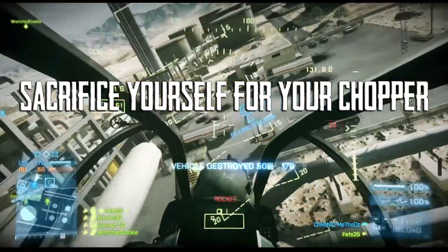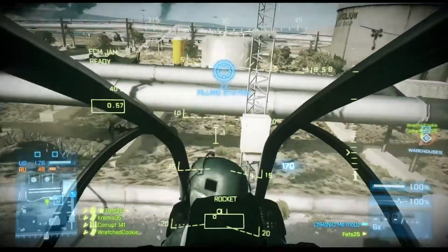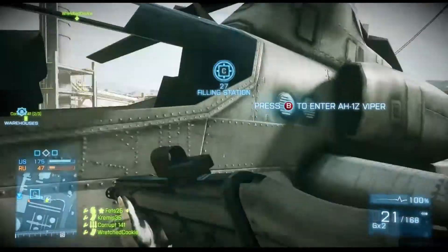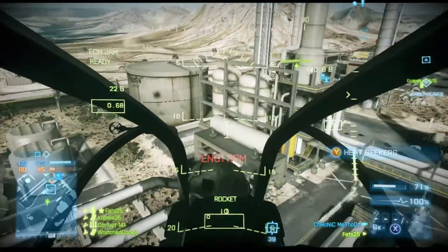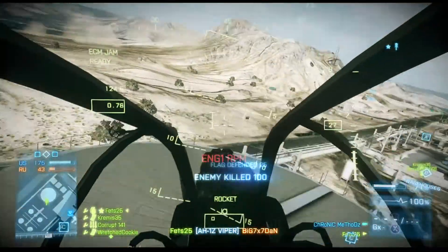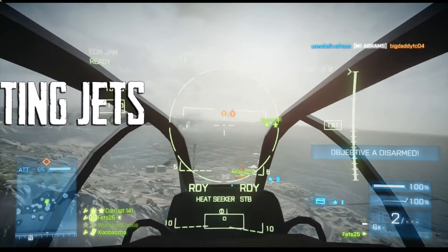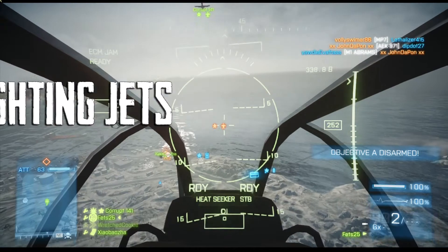Here is a tip I shared in a previous video and I am going to share it again because it still works. I am flying low trying to get my gunner to see a target and I hit a pole. What happens is I bailed out instantly — I knew I was going to hit that pole. When you bail out it shuts off your rotor and the chopper just falls to the ground and survives. I was able to get back in because I was so low. Sometimes you die, but it is worth knowing.